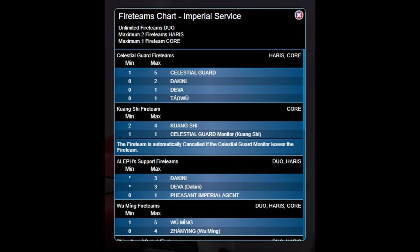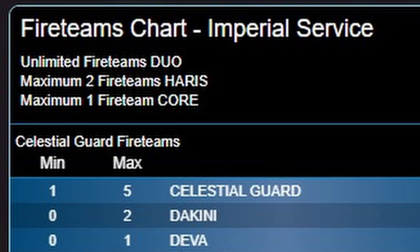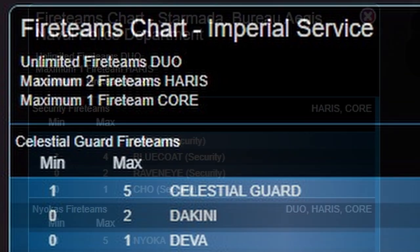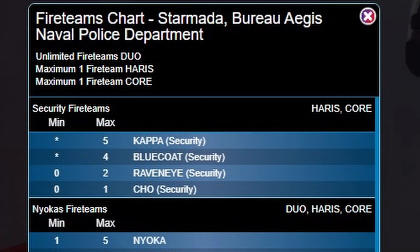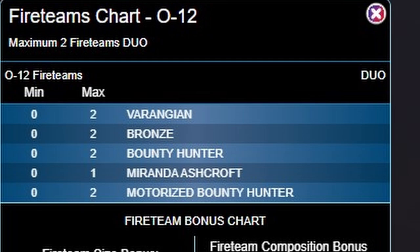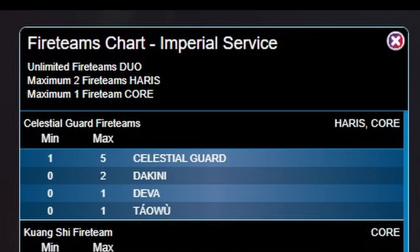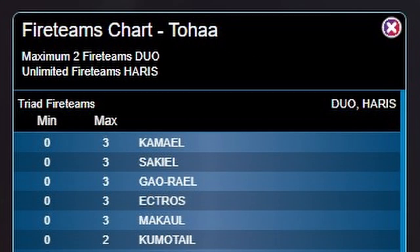Every sectorial and army has different fire team options. At the top of the chart, it tells you how many fire teams of each type you can have active at a given time. In sectorial armies like Starmata, you can have any number of duos. Generic armies can only take duos and can't take the larger, more powerful fire teams. Some factions, like Imperial Service or Toha, have other requirements and options. Toha, for example, can take any number of special three-man teams.